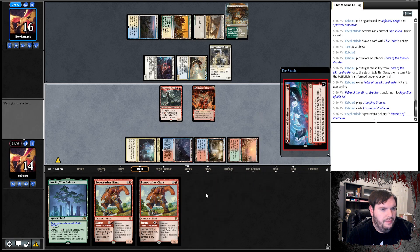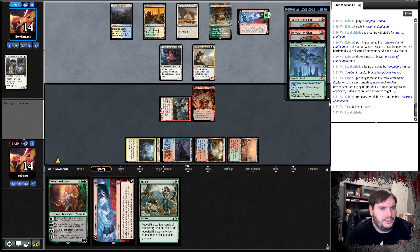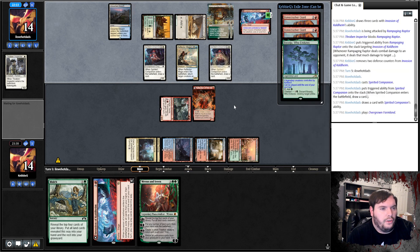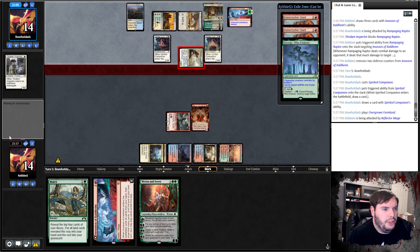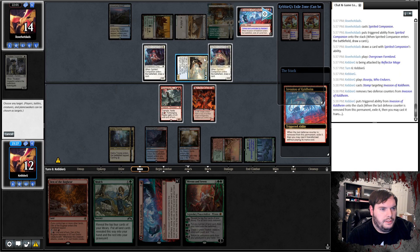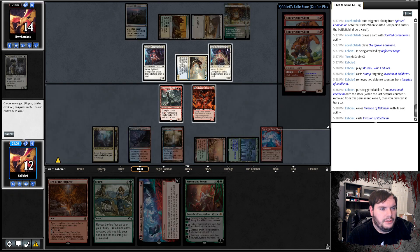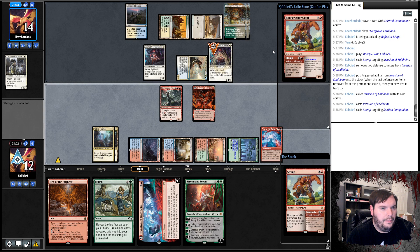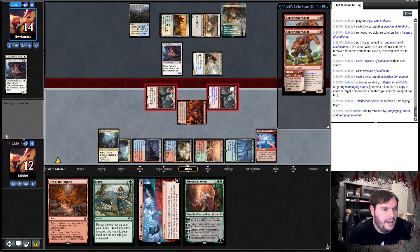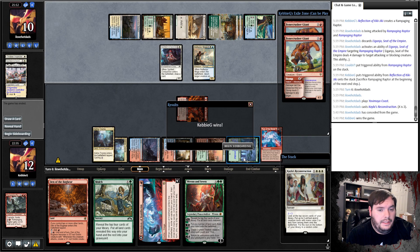Opponent plays another Spirited Companion, another Overgrown Farmland, attacks for two — take it. Play Den of the Bugbear, cast Beseju, Stomp the Invasion, Stomp the Spirited Companion. This should flip. We stomp a creature so we don't lose the Invasion. Then we copy, go to combat, smack for eight. Opponent takes four and passes. They play Hale's Reconstruction and scoops. So we bring in Brotherhood's End and Bone Crusher, go down on some spells — I think that's all I need to do.